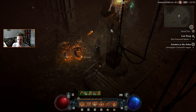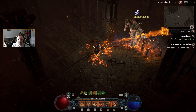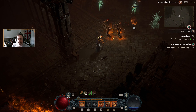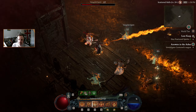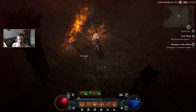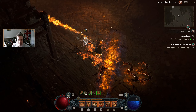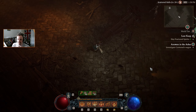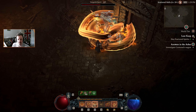Highland boots — they look fancy. Mate, you need to stay still and get burned. I need to be better at actually putting down my empowered Firewalls.